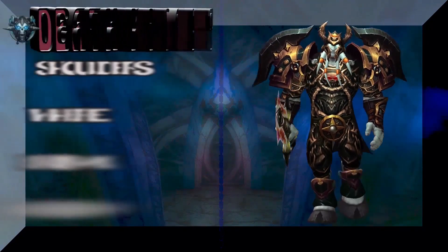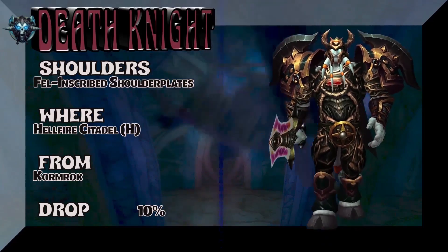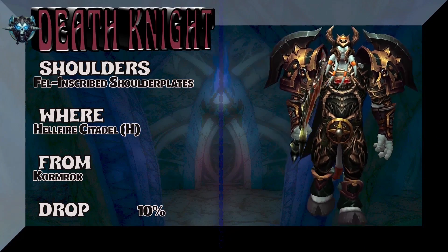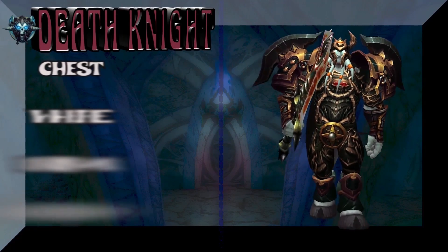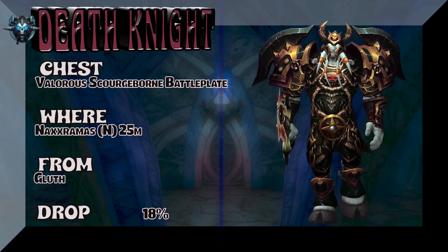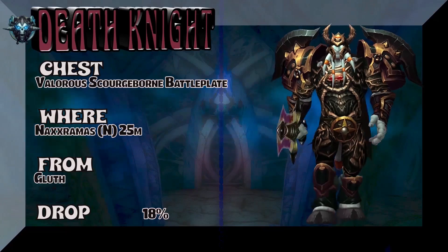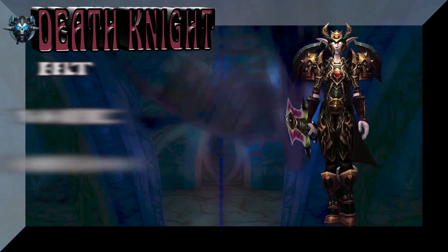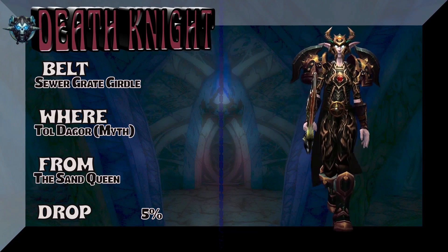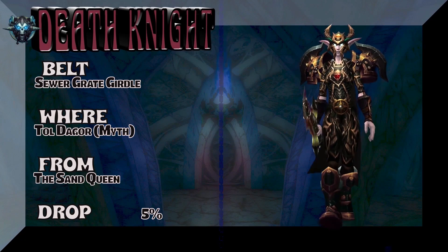I do believe this particular set will give you a lot of leverage — it works for Blood, Unholy, and Frost. Felscribe Shoulder Plates from Hellfire Citadel Heroic — Kormrok, 10% on the drop rate. Sticking with the Intimidating Male Draenei: Valorous Scourgeborn Battleplate from Naxxramas Normal Mode 25-man — Gluth, 18% on the drop rate for the chest. The belt is straight out of Tol'dagor Mythic — the Sand Queen — Sewer-Grey Girdle. Great name for a belt, 5% on the drop rate.